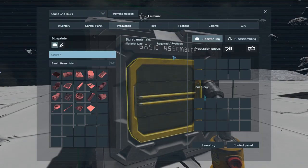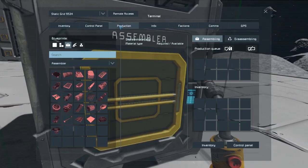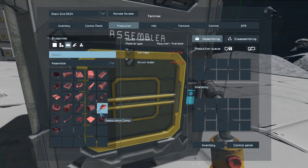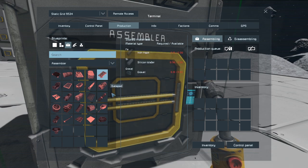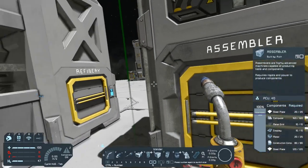With the basic assembler, if we go to production, you'll see there are actually more products you can make, including cobalt and large steel tubes. You can also make power cells, so you can make yourself some more batteries if you need to. Also a detector, which is really good to have on a ship. Now if we take a look at the full assembler and go to production, there's a whole lot more stuff you can process — 25 components in total. There's also a data pad, but that's not really a component you'll use much.